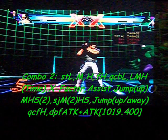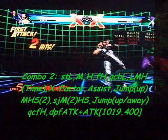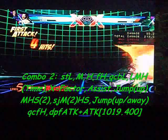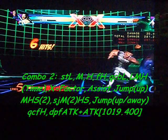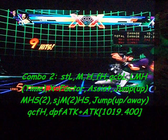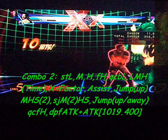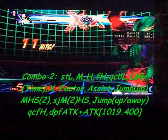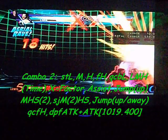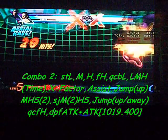This X-Factor combo contains special attacks, X-Factor, assists, and hyper combos. Starting off with standing light, medium, heavy, forward heavy, quarter circle back light for the combination punch. Then press light, medium, heavy after the combination punch — once again at a good timing. Then while Chris launches the opponent into the air, do an immediate X-Factor, send your assist out quick, jump up, press medium, heavy, launch. Once the assist finishes hitting the opponent, launch to the air, super jump, medium twice, heavy, launch to the ground, jump up, quarter circle forward heavy for the magnum, then dragon punch forward plus both attack buttons for the Sweep Combo. That does 1,019,400 damage.